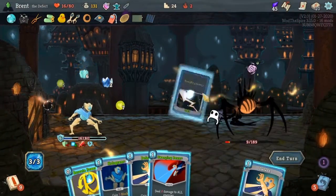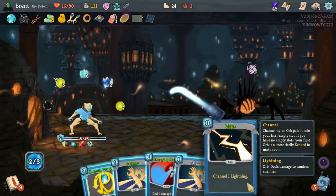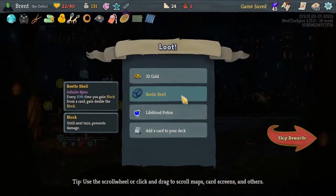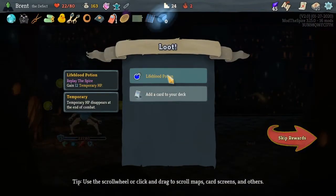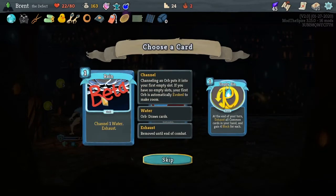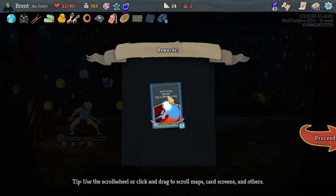But I think we got him this turn. And then if we can actually play a bunch of Zaps, we will get a bunch of healing at the end. Yeah, six healing. Every tenth time you gain block, double it — okay, not bad. Deep in — another Sweeping Beam Exhaust. Water's not bad but I think I'd rather have a Sweeping Beam. What we really need is some more orb slots.